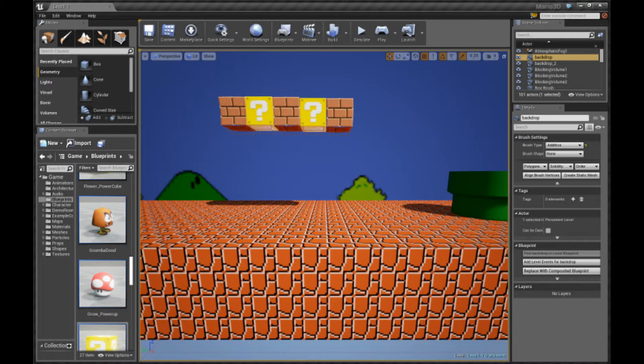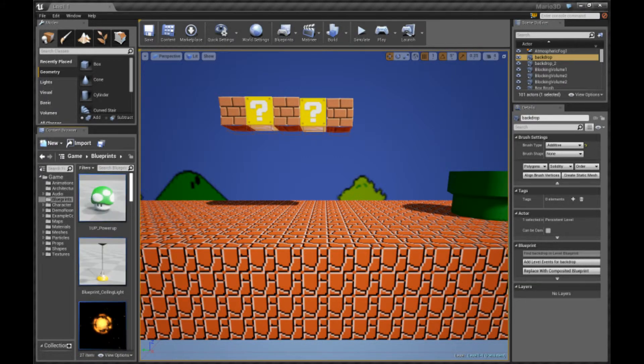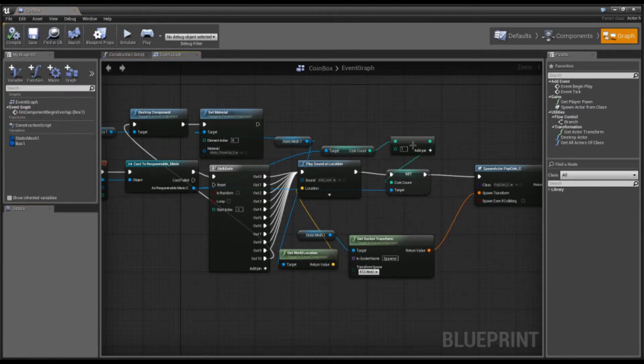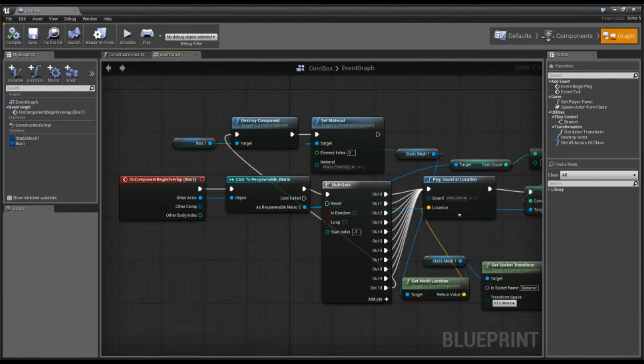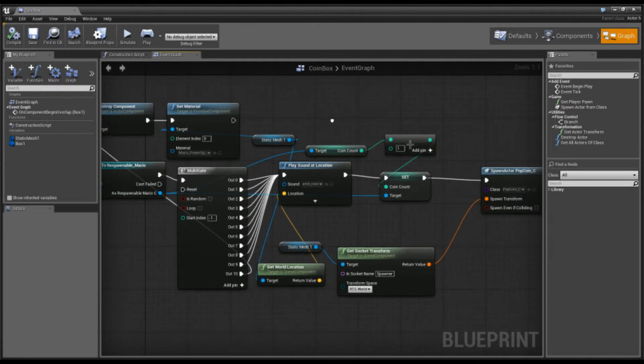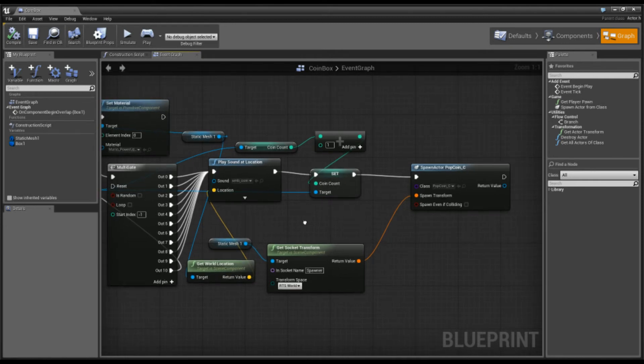I'm going to show you how that coin box works. So let's go look at the coin box — I've got too many things in here. Alright, coin box. I'm doing a multi-gate so I can run through and get the hits. On the 10th hit it destroys the bump box and then sets the material to the spent box material. I put in a pin for every one of them: play the sound, give a coin, give the player credit for it, and work its way up from there.